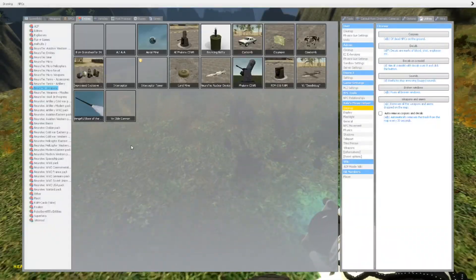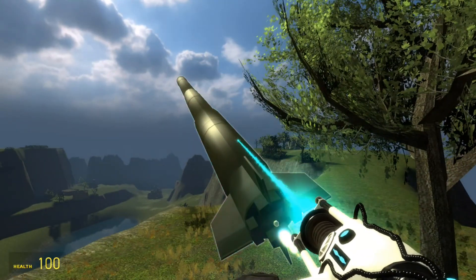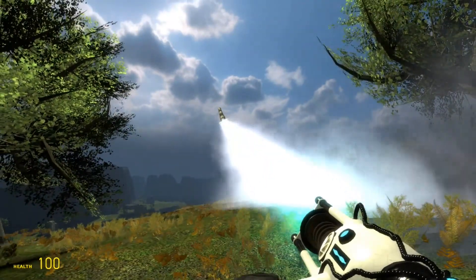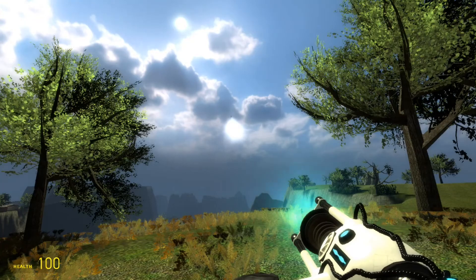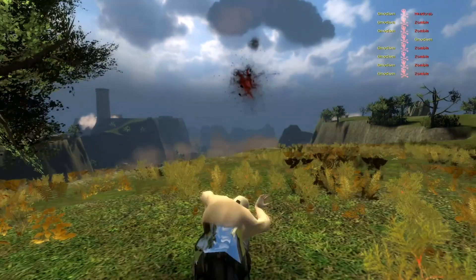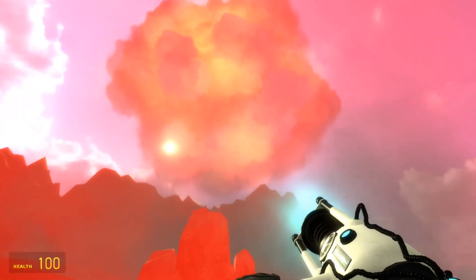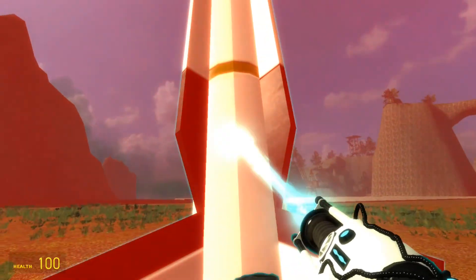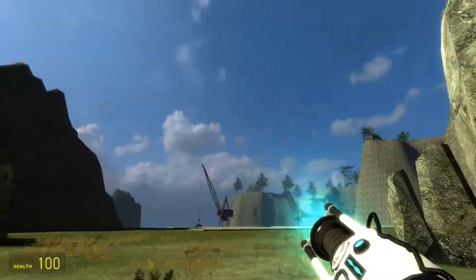Neurotech nuclear device — and this is completely insane. You activate it and release it and it will be going up for a big bang. Oh shit, I think it's like... slightly nuclear. But then we also have another Neurotech nuclear device, which may also be slightly nuclear.